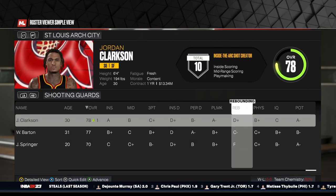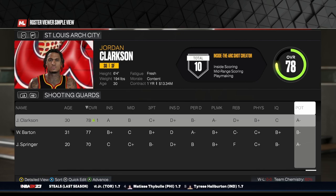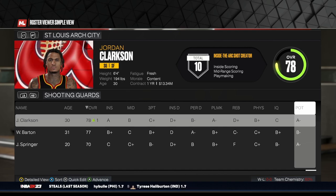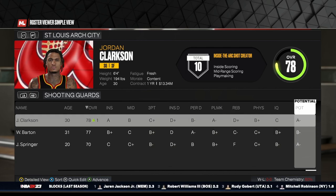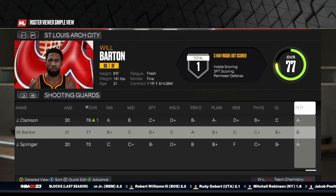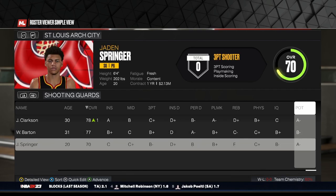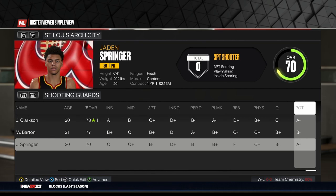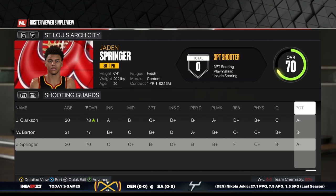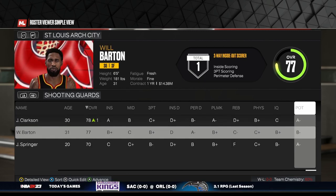At shooting guard, we've got Jordan Clarkson, 30 years old, 78 overall. He's going to be our starter, taking a predominant role at shooting guard. He's not a great three-point shooter, but we do have a couple of three-point shooters in the rotation. We also have Will Barton, 77 overall, a 31-year-old veteran of the league. And we have Jaden Springer, 20 years old, 70 overall, A-minus potential. He could develop into a solid starting shooting guard over time. He has these veterans to learn from and we've set up mentor situations around the team.